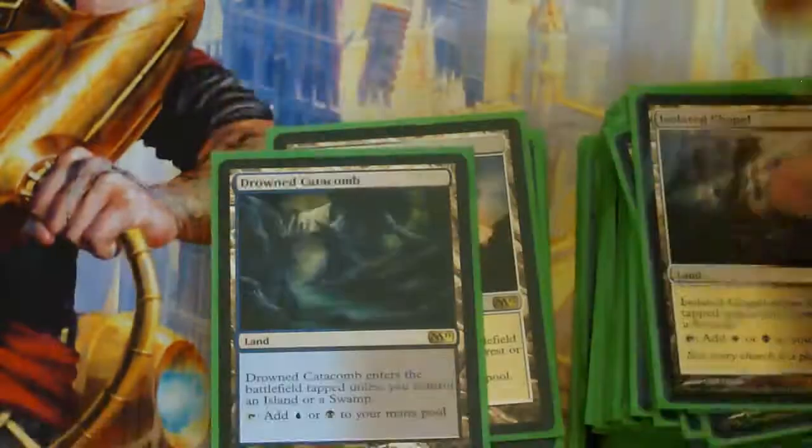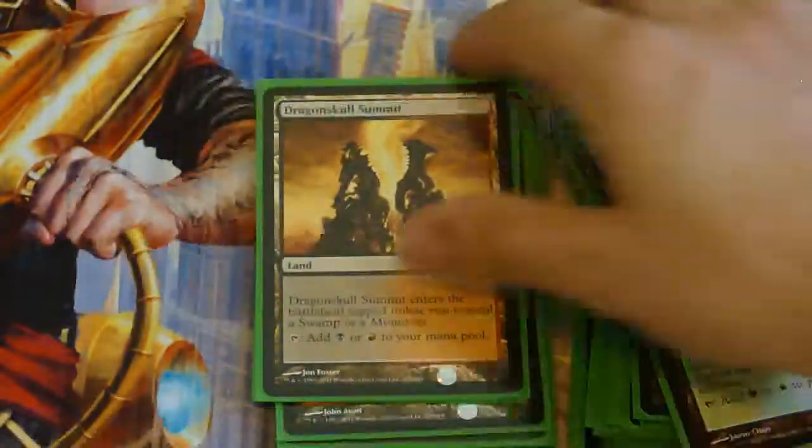Creeping Tarpet, Foil Hinterland Harbor — the Check Lands with a Foil Hinterland Harbor — Foil Clif Topper Tree, Foil Rebound Grag, and then the Ten Shocks.